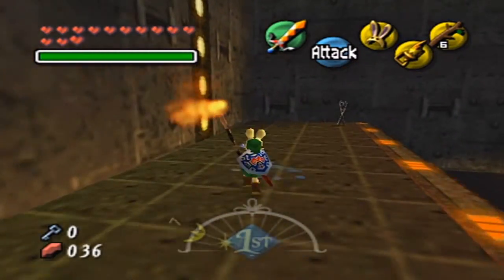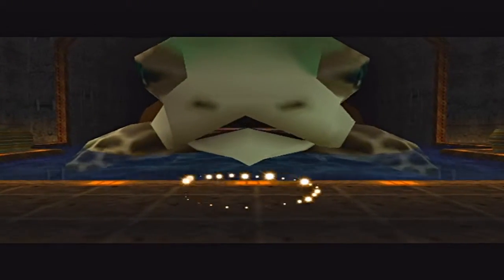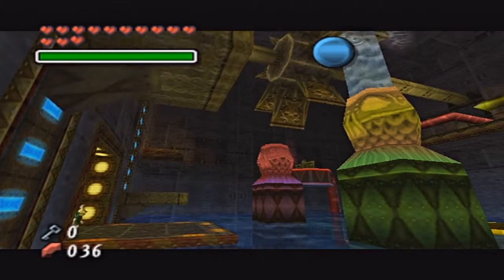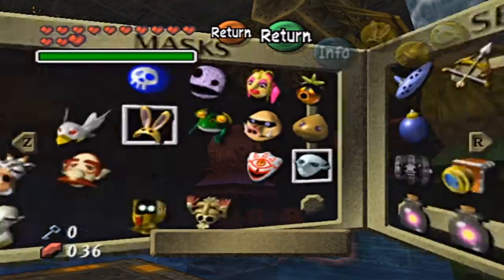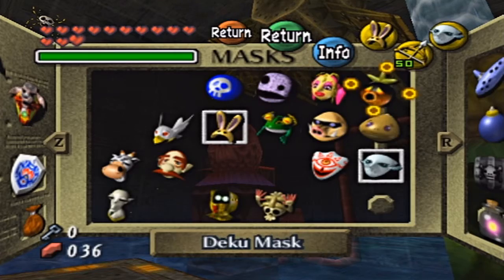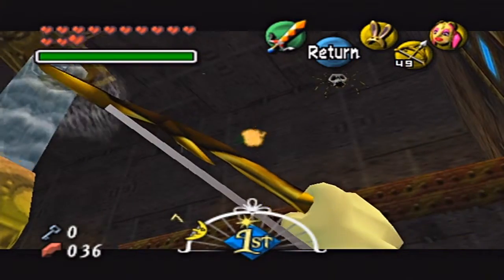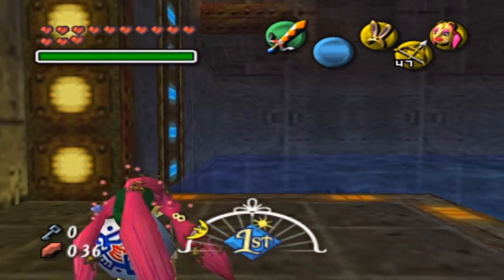Very awkward way we have to circle around and stuff. Hopefully it doesn't burn out. There's going to be a chest that appears right in front of the idol, which of course is going to have a stray fairy. The music really reflects how hectic this place is. Let's combine arrows and our great fairy mask, because there's a great fairy we can get from one of these scortilla. They are purple!